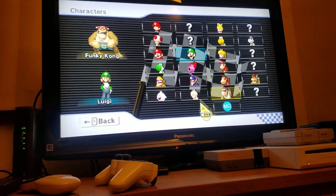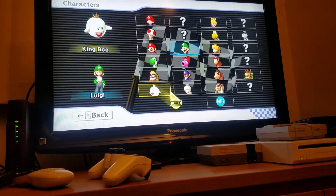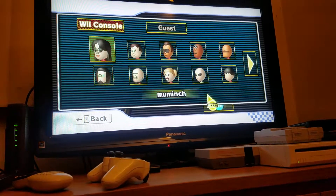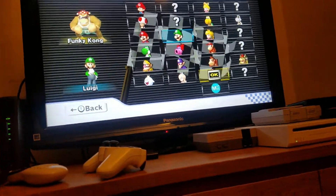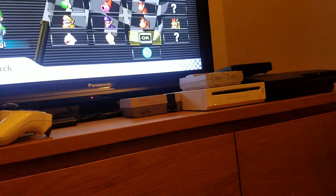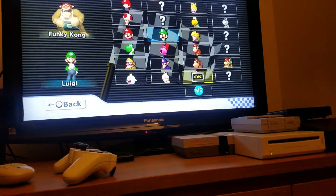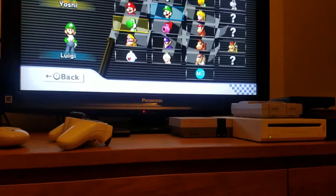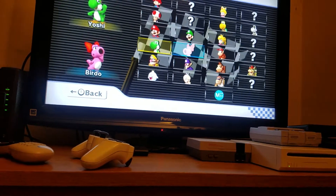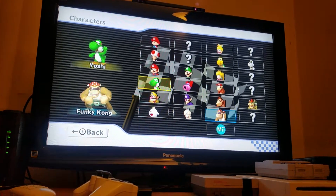Alright, so you have to pick any character you want, like Funky Kong. And now you have to press 1 so you are not using it anymore, and now you have to get the second player to use the same character as you were using.